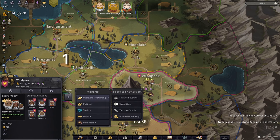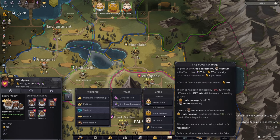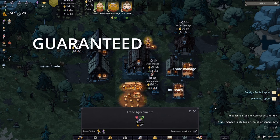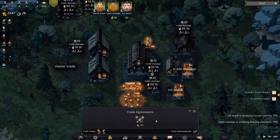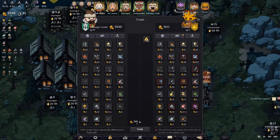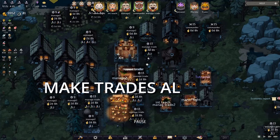On day two we want to establish our first trade agreement with another kingdom, and we want to sell rutabagas to them because here we get three times the price compared to the trader. Now we're getting each day one guaranteed trade and a lot of money for a really small amount. We're getting five gold per moonshine, while the trader would only give us three gold.